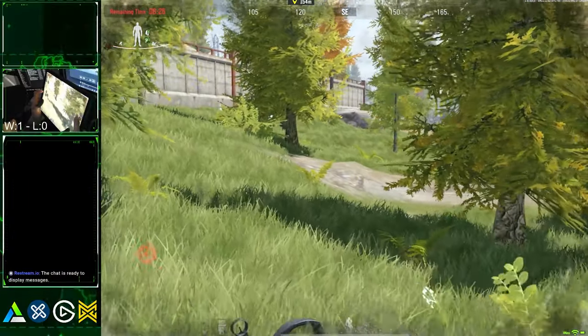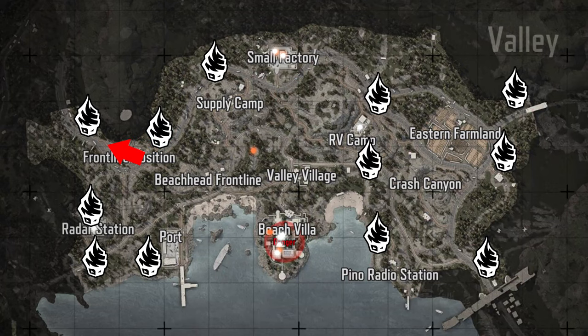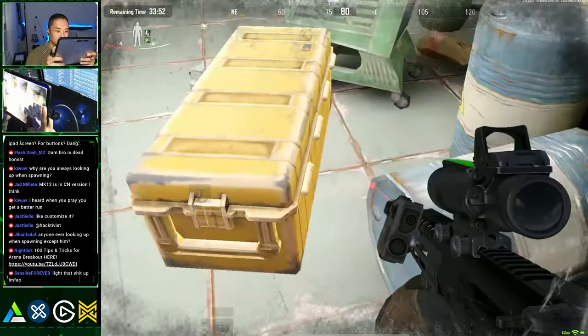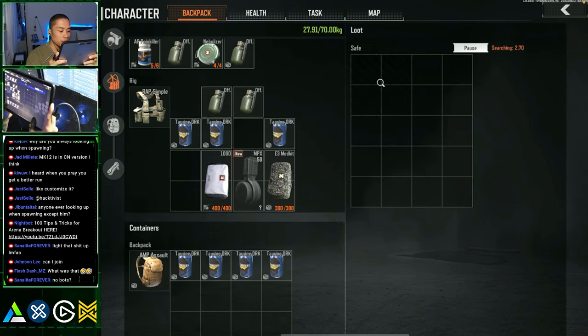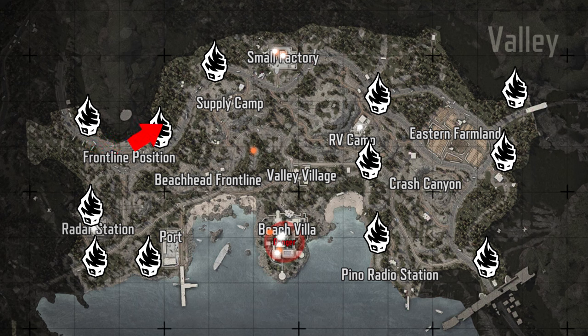West Frontline spawn. For loot mode, hang about here for a couple of minutes — players from this spawn might be waiting for you. Head directly towards Small Factory after a minute or two and be very cautious. This place has a free safe, an advanced weapon case, and a locked room with another safe, plus jackets, cases, and drawers, which makes it a hotspot. For PvP, rush straight to Small Factory and watch out for nearby spawns on the way.